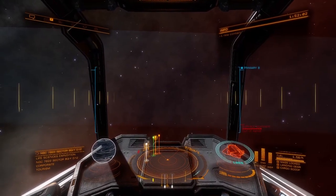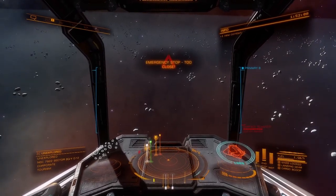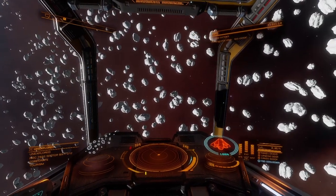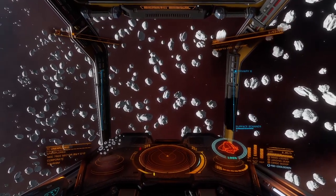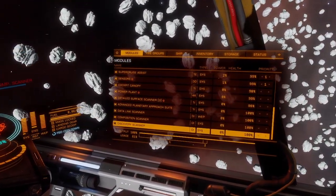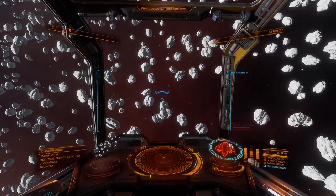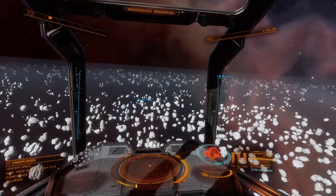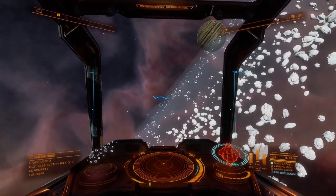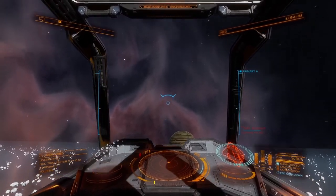I'll just go and see if we can fly into the ring and see what happens — we'll just barrel in. So there is a ring here. This is my exploration ship so I don't think I have anything for scanning. No I don't. Oh well, that's a real shame — unfortunately I can't scan that outer ring for you. But at least you can see how big it was.